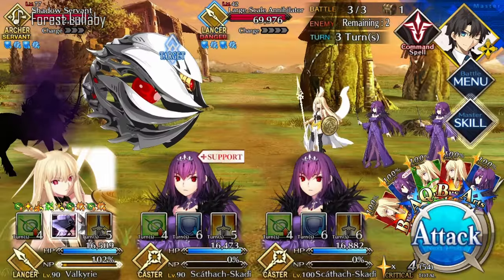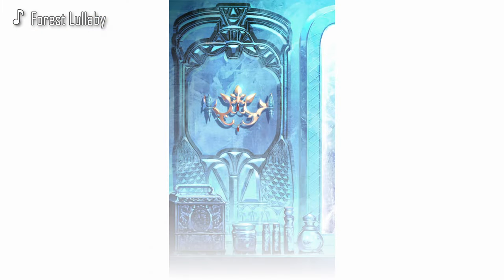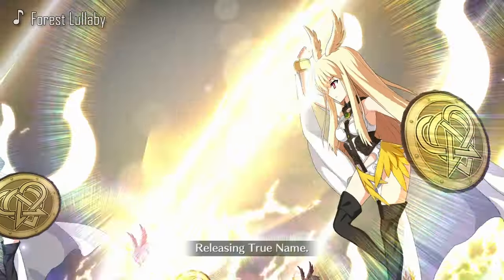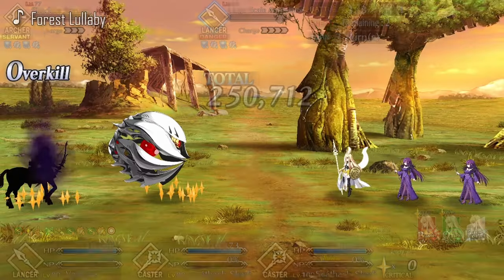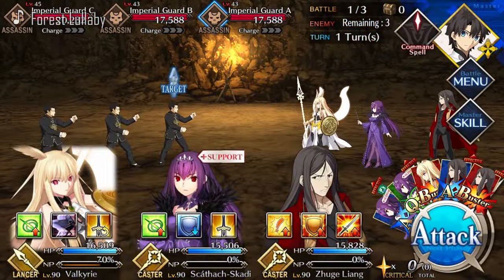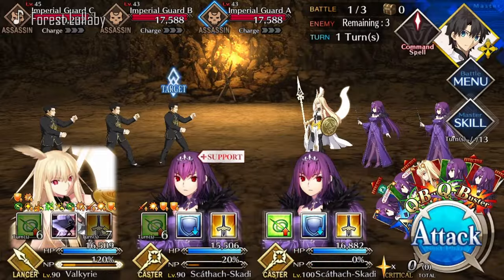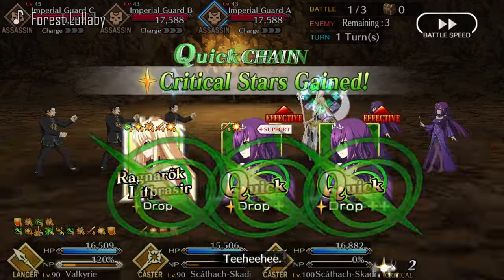When it comes to support, it's pretty standard — you could go for bonus bond point CEs or Skadi's Bond 10 CE. In the first setup, you will need Mage's Association Mystic Code in case something goes bad, Kaleidoscope on Skadi, and a looper. In the first wave your DPS will be charged with Kaleidoscope and Mage's Association; they get buffed by Skadi and then NP. Waves 2 and 3 are just a matter of charging your DPS up, firing their NP, and repeating the process.